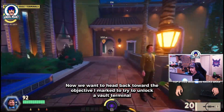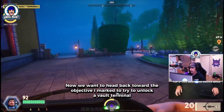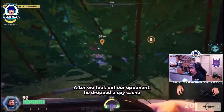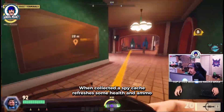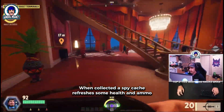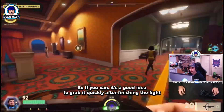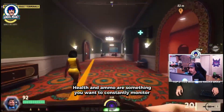Now we head back toward the objective I marked to try to unlock a vault terminal. After taking out our opponent, he dropped a spy cache. When collected, a spy cache refreshes some health and ammo. So if you can, it's a good idea to grab it quickly after finishing the fight. Health and ammo are something you want to constantly monitor.